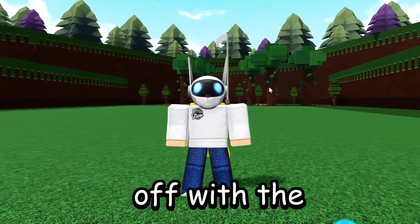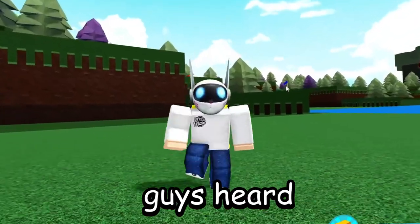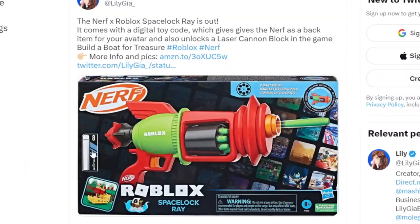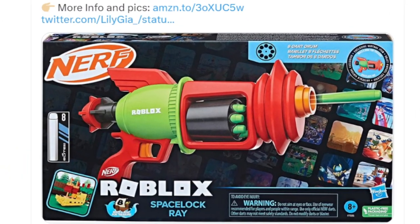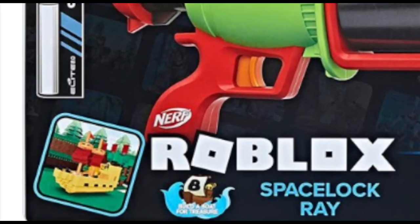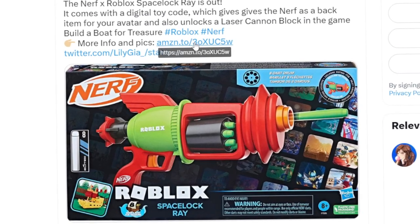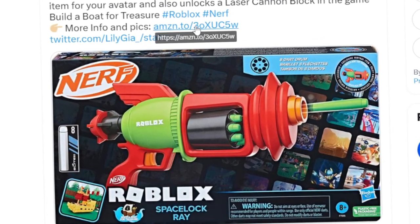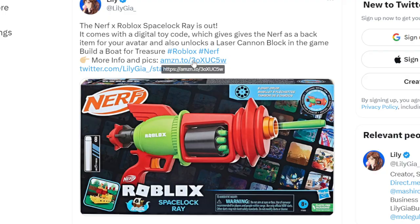Let's start off with the three rarest items we know of right now that are available inside the game. There's been a brand new hidden update added to Build a Boat — it's actually a Nerf and Roblox collab. If you buy this Nerf gun from stores or Amazon and redeem the exclusive Build a Boat code, when you join Build a Boat you get your very own laser cannon block inside the game.